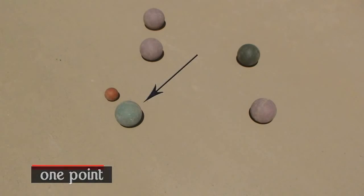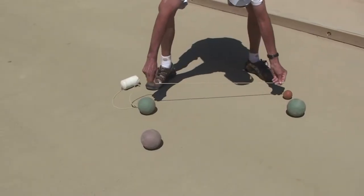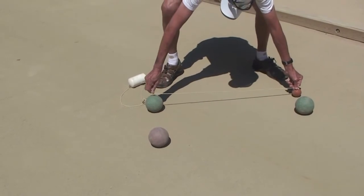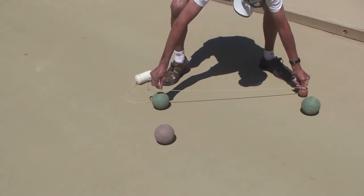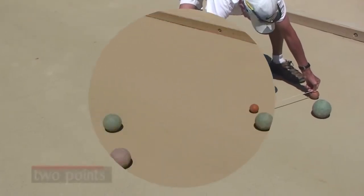The green ball is closest to the polino, the red ball second closest; therefore one point is awarded to green. This aid to determine scoring shows the green ball is closer, giving green the two closest balls and two points.